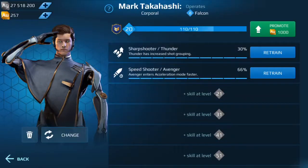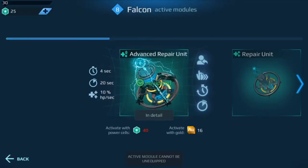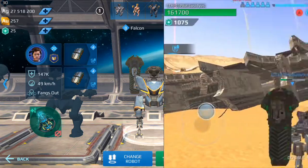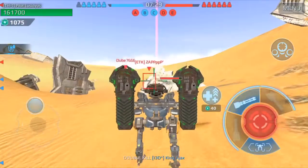Here goes my low budget brawler. It's a Falcon. Got ol' Mark Takahashi — sharpshooter for the Thunder, speed shooter for the Avenger, advanced repair unit. Got two armor modules beefing up 4% apiece — that's another 8%.